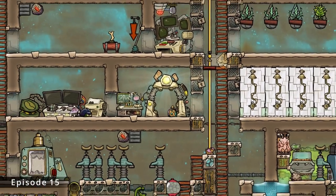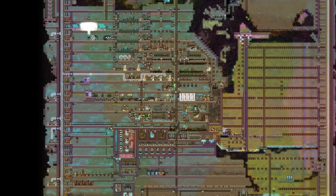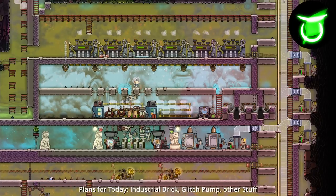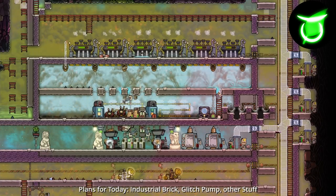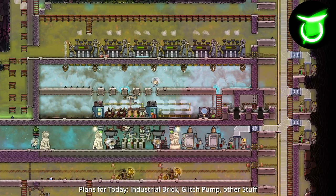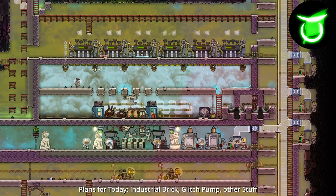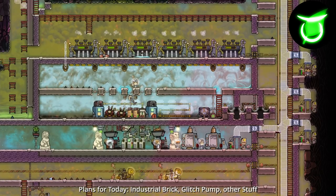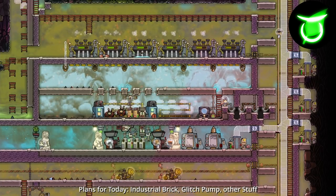Hello to all the meeps and bubbles and welcome back to another episode of Oxygen Not Included. My name is Luma and today we are going to do whatever the future me is putting on the screen right now. Hello my friends. One of the topics I want to focus on today is the start of the industrial brick. Since this took around 70 cycles with multiple other projects running at the same time, this episode will be structured a little differently than usual — two topics will be put in sequence so you can follow them better, and the rest of the video will cover what happened in between.